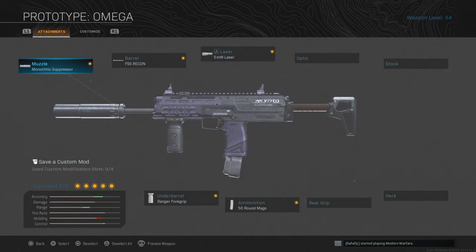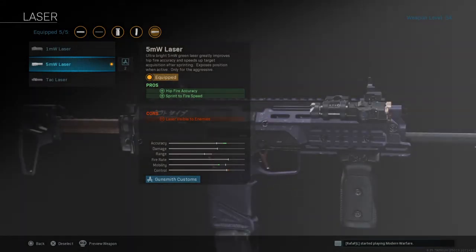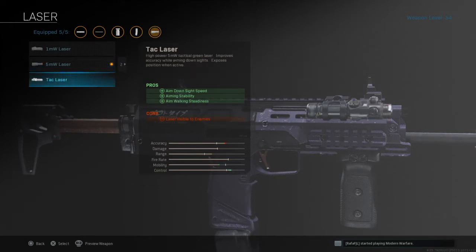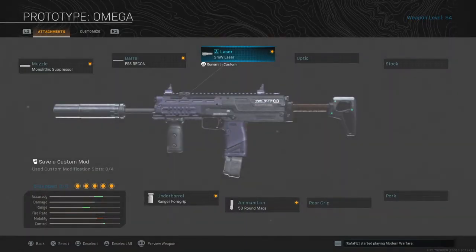On the MP7 I have the Monolithic Suppressor — like I was saying, it's the normal one that everyone uses. I use the FSS Recon barrel so it gives me extra damage range, allowing for more mid and long range fights. For the laser I have the 5mW Laser because when I'm aiming at guys it doesn't show the laser. You can rock the Tac Laser for faster ADS, but in my opinion this one is better because when I'm aiming down sights I don't need to worry about the laser showing off my position.